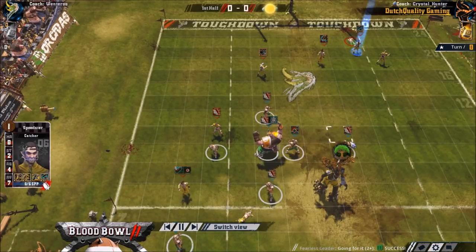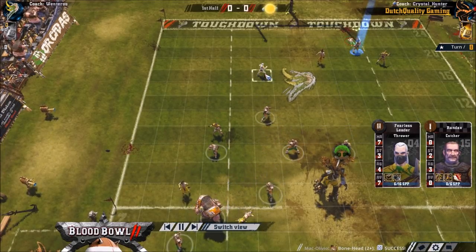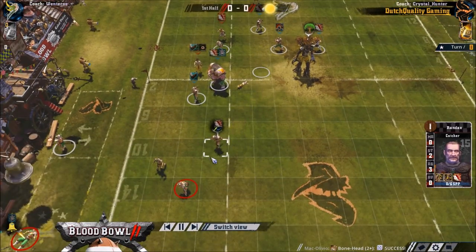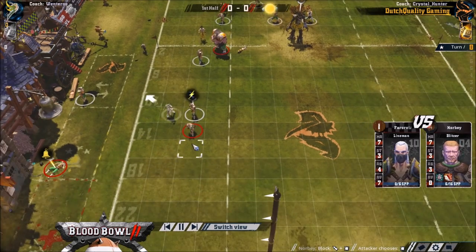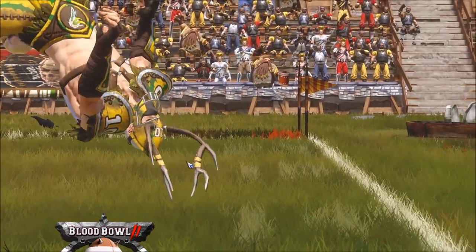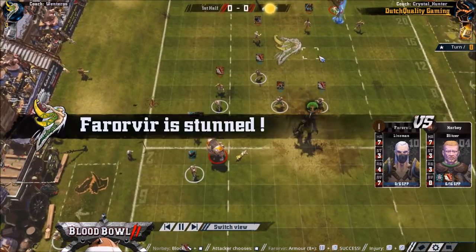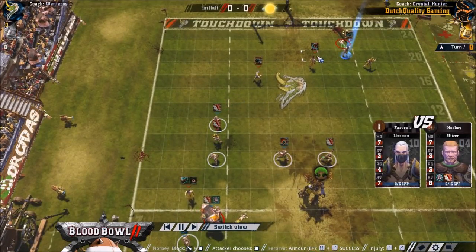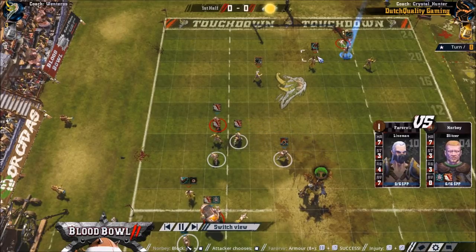Going through here is fair enough because this blitzer could have GFI'd down and then this catcher could have gone to score. I did like making the ball safe. Crystal Hunter gives up on the score and going for the scoring threat is absolutely the right play there. So yeah, successful defence for the Woodies — they'd have rather been 1-0 up, but stalling out at 0-0 is all they need. Now they'll be receiving and hoping for a 1-0 win.